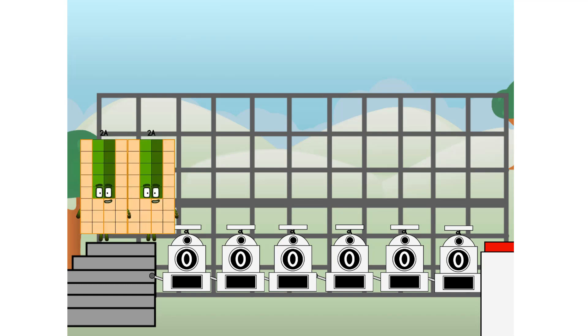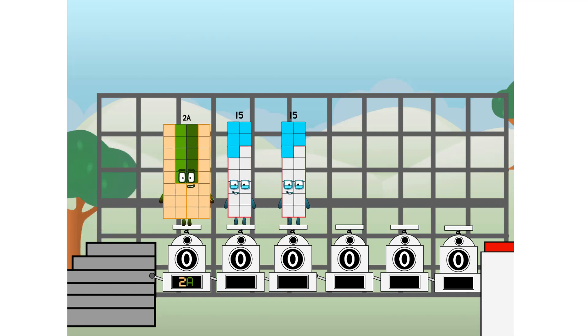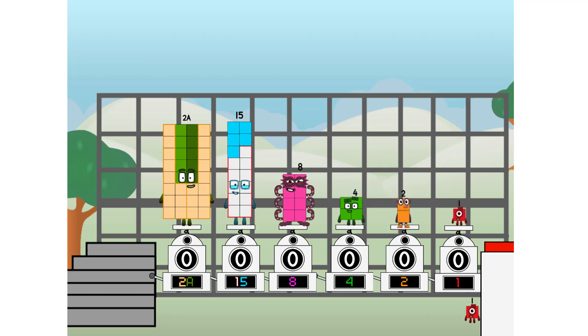First, I split in 2: 20, and 15, and 8, and 4, and 2, and 1, and 1 more to press the big red button. Then you choose who's going up: 1 of me, none of me, 1 of me, 1 of me, 1 of me, none of me, 1 of me. And fire!